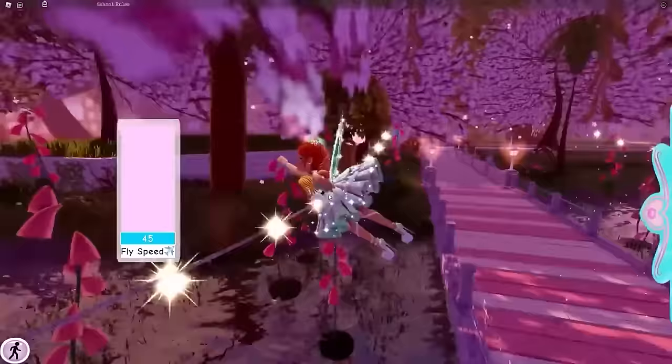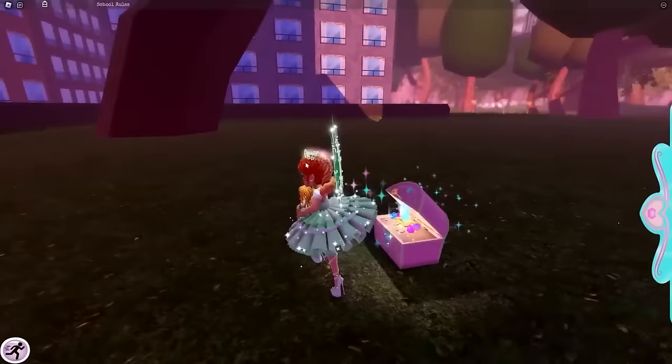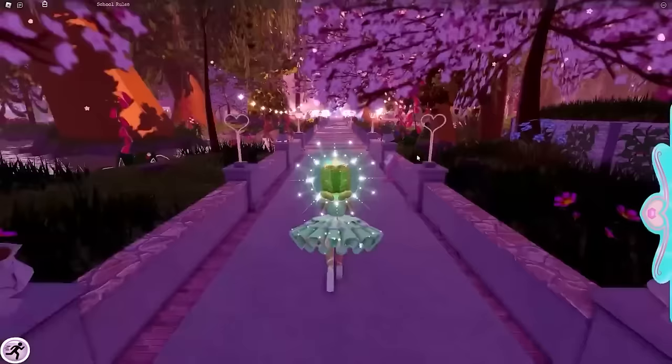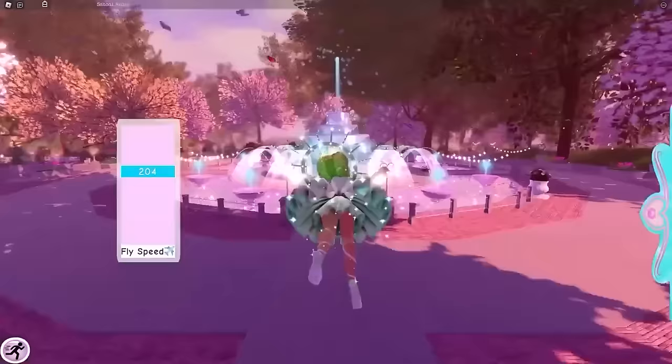Climb back on top of the bridge, go into flight mode, and from the beginning area fly over to the area with the green screen. Keep flying past the green screen and you'll see a chest nestled between some trees for another 250 diamonds. Then reset to get back to the beginning area.